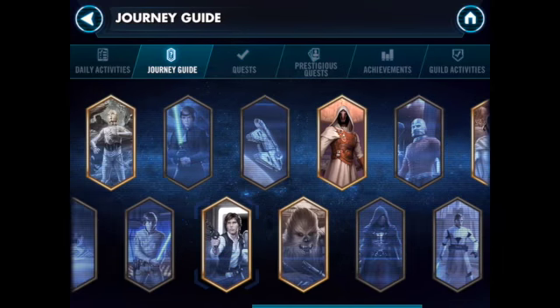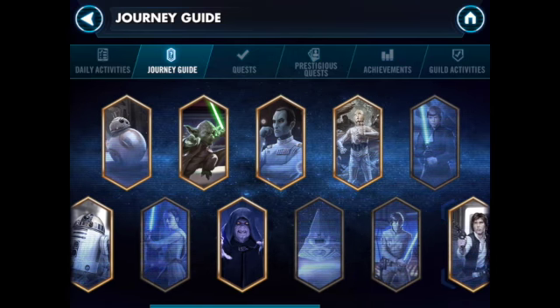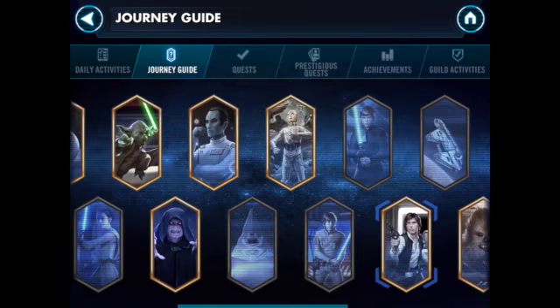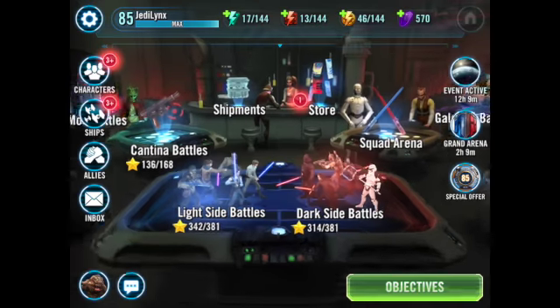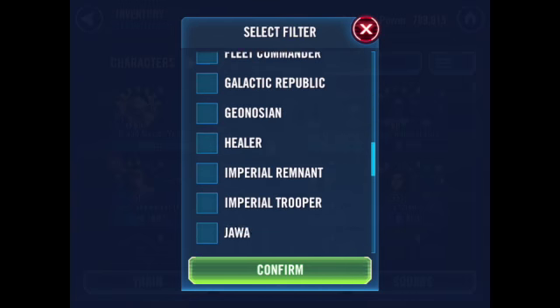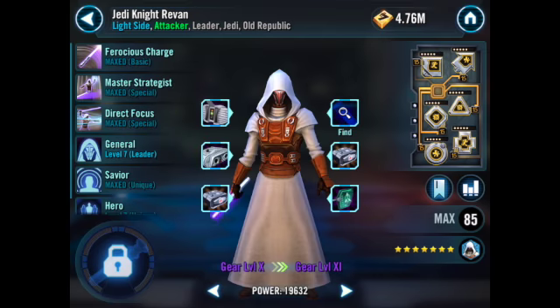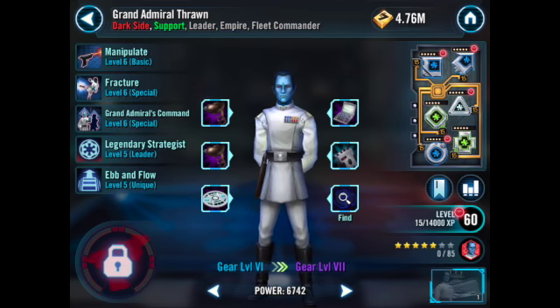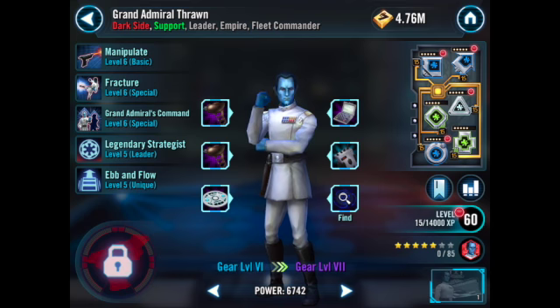As you can see, I have Revan unlocked, Yoda fully unlocked, and Palpatine fully unlocked. This is where you can find them without having to search their names in the characters section — you can also filter there in case you're searching for a specific character. Thanks for watching, I hope you enjoyed and found this helpful, and I'll see you guys in another video.